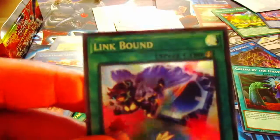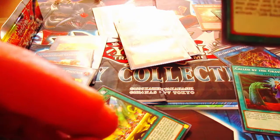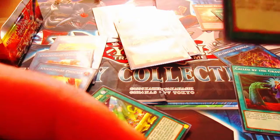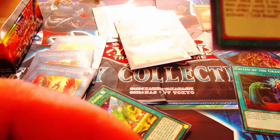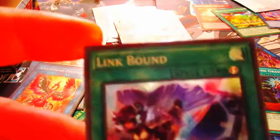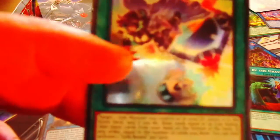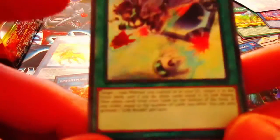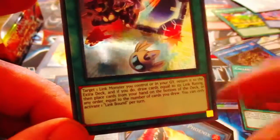Link Bound is definitely a staple. For anyone that doesn't know what it does: 'Target one Link monster you control or in your graveyard, return it to the extra deck. If you do, draw cards equal to its link rating, then place cards from your hand to the bottom of your deck in any order equal to the number of cards you drew. You can only activate one Link Bound per turn.' Basically it's like a Soul Charge effect with links. If you want to recycle your Nightmares — especially Unicorn, he's a three — you can cycle basically a Firewall that's at one right now. Ideally I think this would be used more for Firewall Nightmares just to recycle your link monsters and give you a consistency boost.